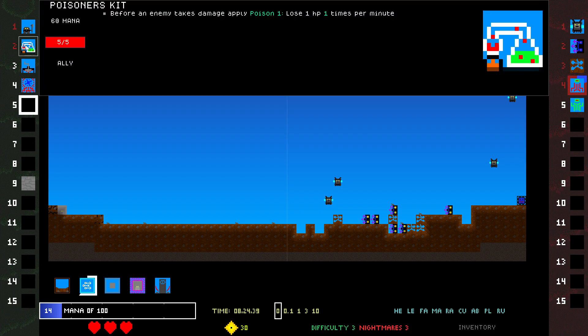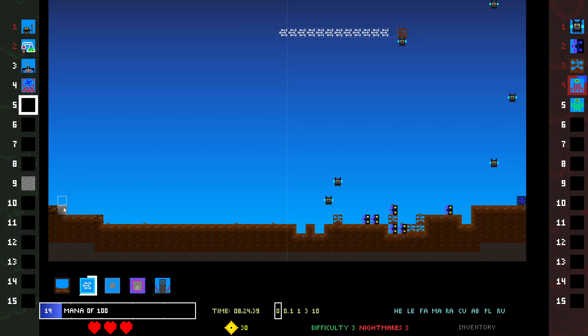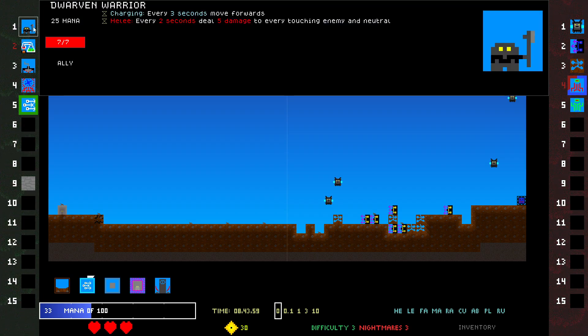What is the game plan? I would like to get a Poisoner's Kit, but if I do that the ants will kill it quickly. I think I'm gonna have to make another incursion above or below this, but we'll see.